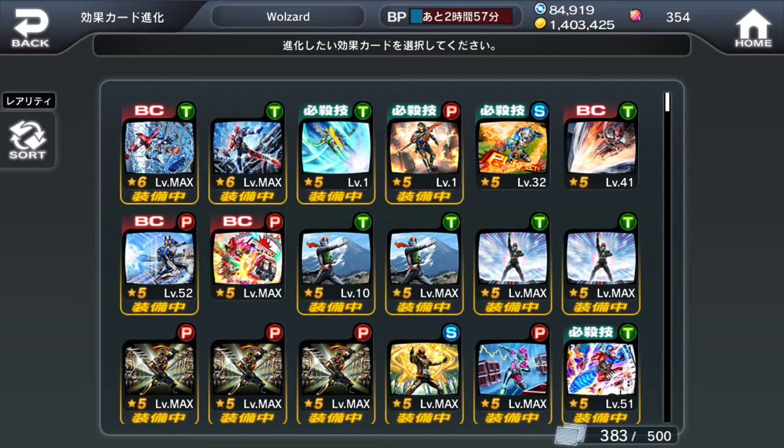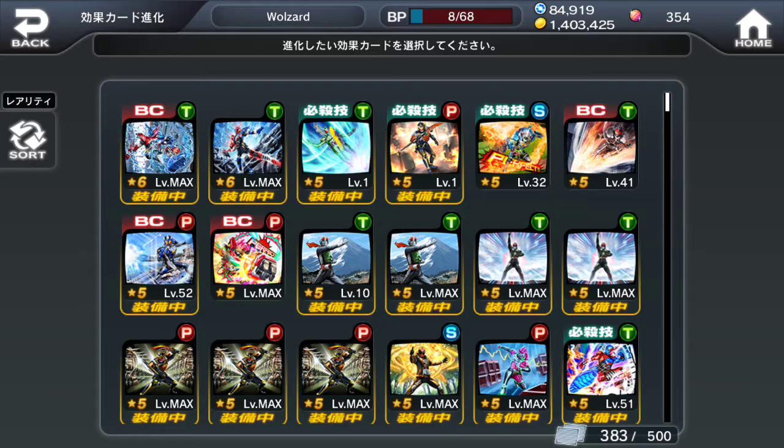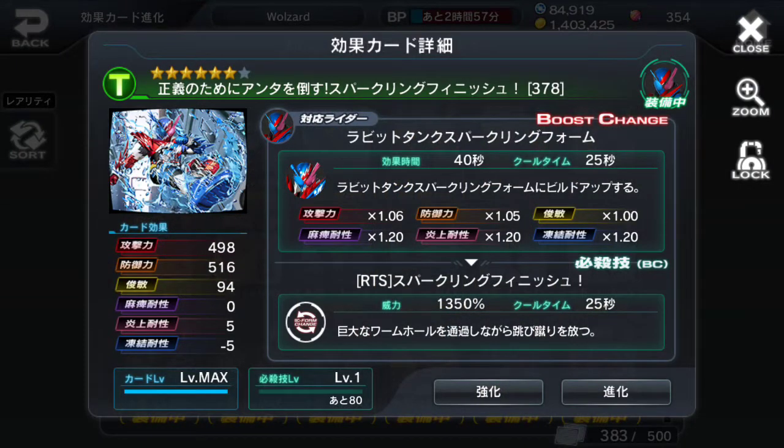So what I got here, I have two cards: a BC Form Change and a Vanilla, both at level 6. The Vanilla offers 607 and 620 on defense, while the Attack offers 490 and 560 — so about a 100 difference, no big deal.